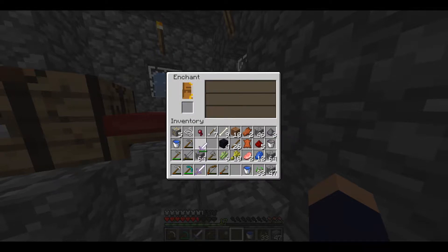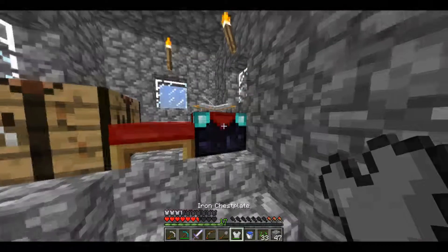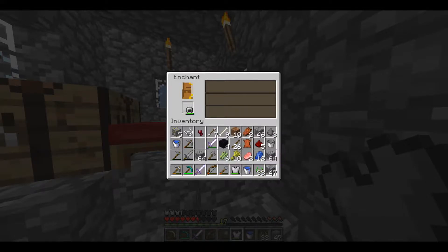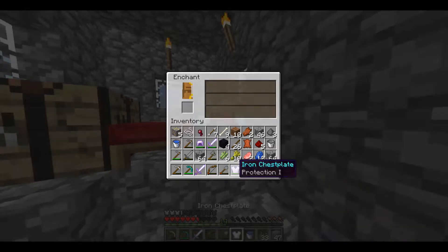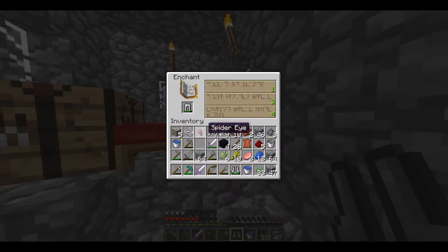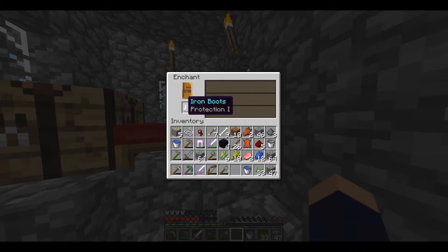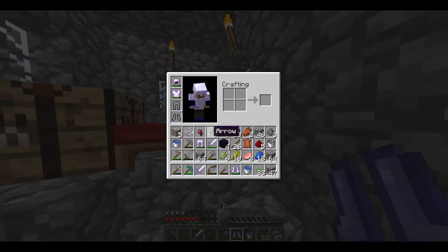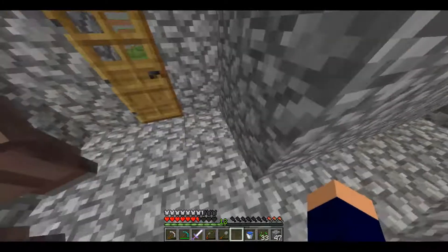Hell yeah. There we go. Perfect. Alright, now I'll enchant my armor. Twos. Projectile. Projection, sweet. Protection, and protection. Nice. So I have almost full protection armor except for my helmet, which is good.